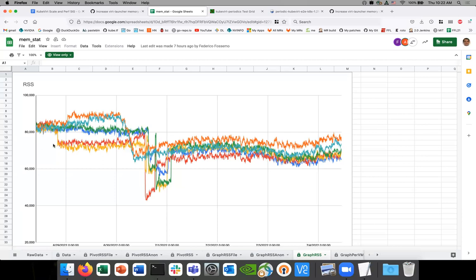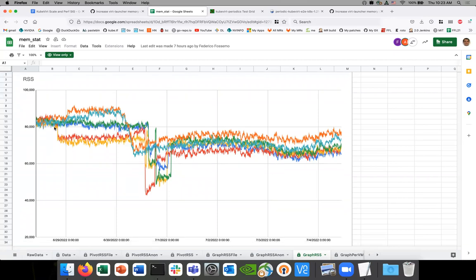It seems that the first launcher can use less memory — it continues to work, but five minutes previously it was using 10 megabytes more. So basically I don't know what the reason is. It's really interesting.